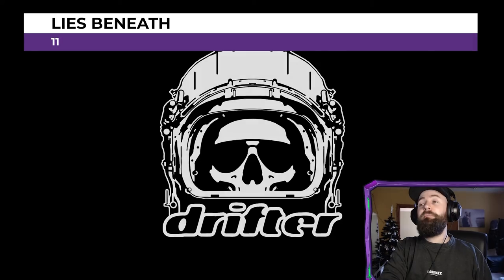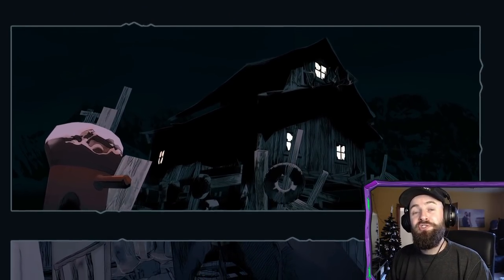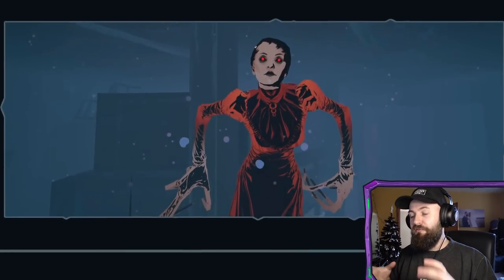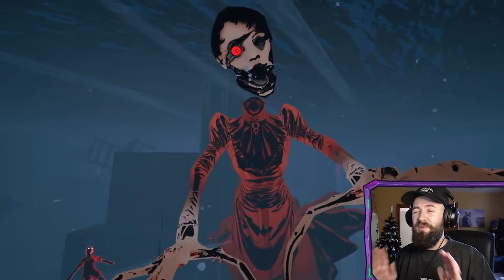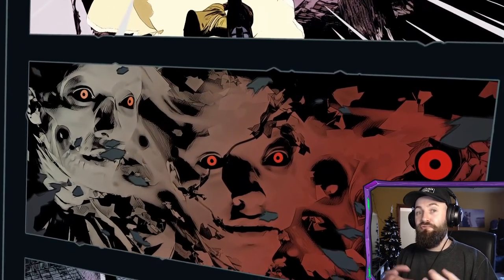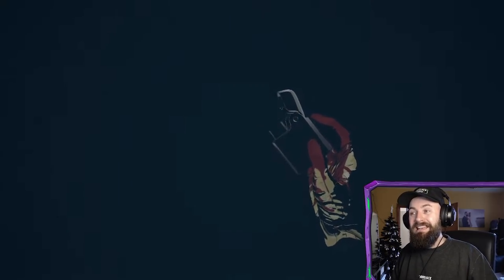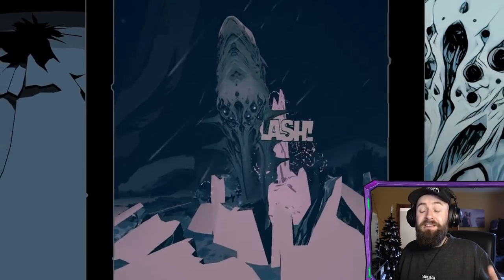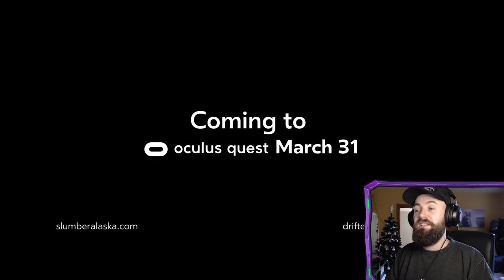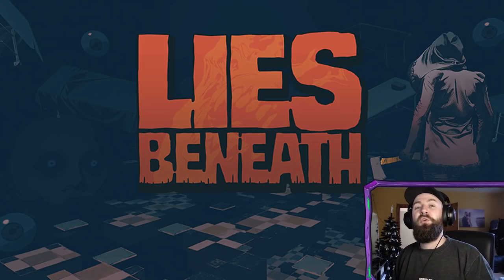This next game would probably make the list even if it were complete trash because the visuals are so gorgeous — but luckily it's actually really, really good. Lies Beneath is a Quest-exclusive horror game with some of the most gorgeous visuals I've seen in VR. It feels like you're taking part in your own graphic novel or comic book, with fantastic cell-shaded visuals that make the creatures really pop without feeling too grotesque. It is pretty horrifying and gory, but the gameplay is slick and the aesthetic is wonderful. Check out Lies Beneath — what a great horror game for Quest.